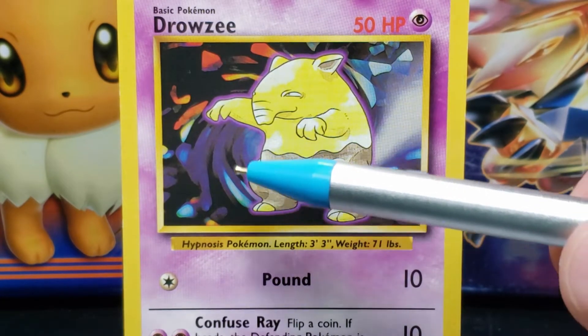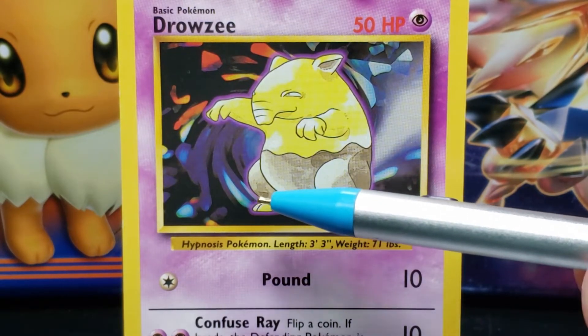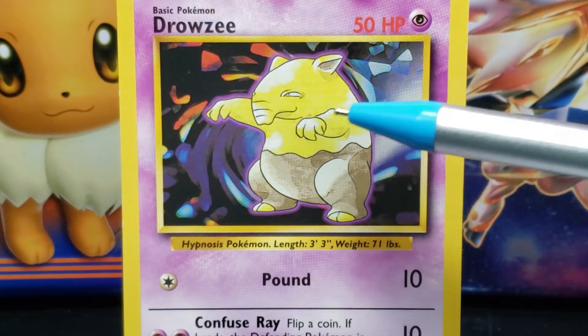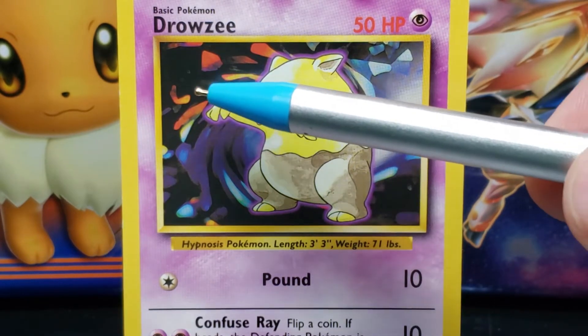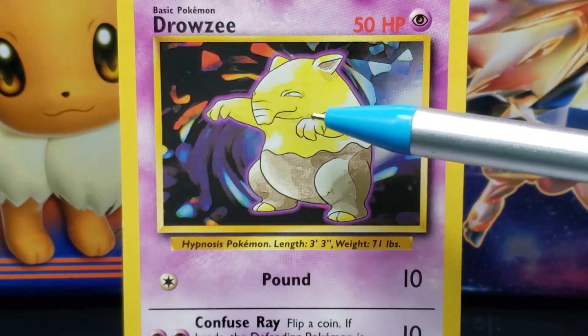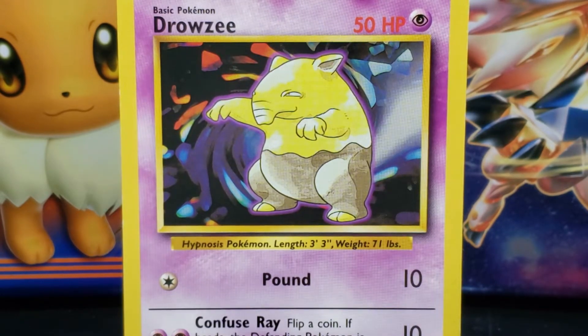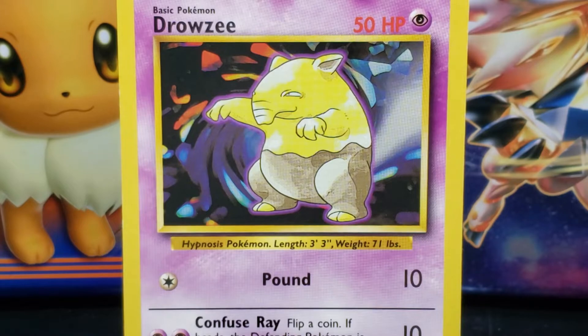Drowzee has two rounded short brown legs with small brown flat feet — each foot has two yellow pointed toes. It has two short yellow arms, with each hand containing three pointed fingers. In the illustration, Drowzee's arms are extended outwards in front of it with its hands and fingers turned downwards. Surrounding Drowzee is a thin purple aura. Drowzee is standing on a background that consists of a swirl of colors — red, blue, and black — in a kaleidoscope style. The illustration gives the impression that Drowzee is performing a psychic attack, perhaps the move Confuse Ray.